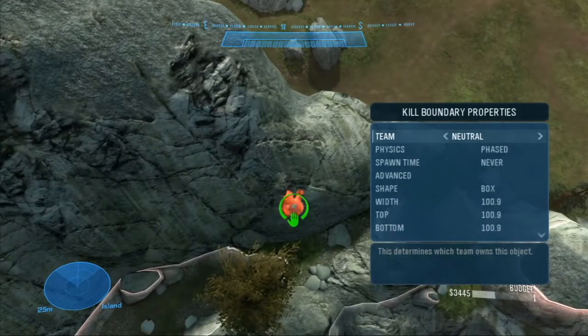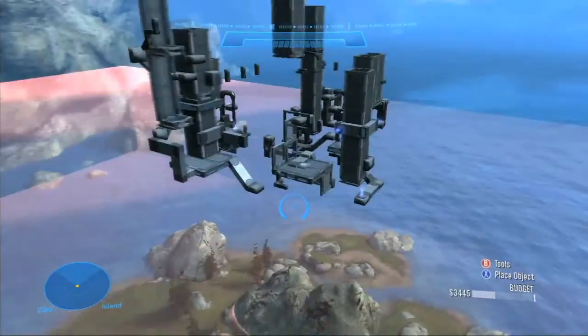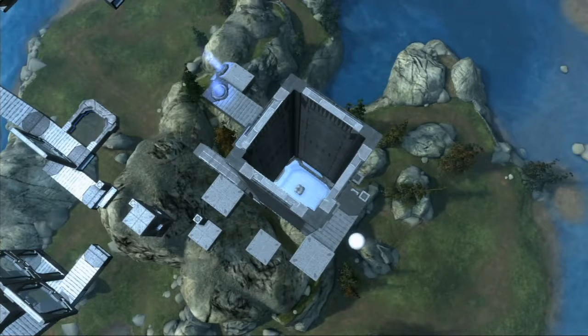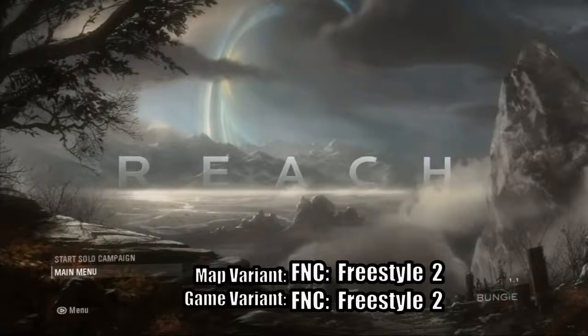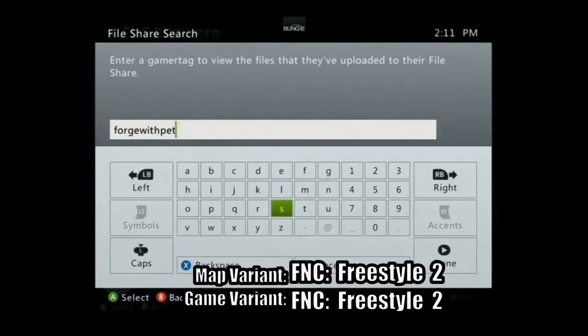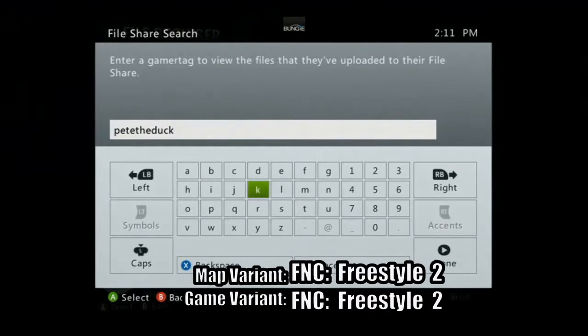The last thing I need to show you is underneath the map, we have our kill zone. This kills any players that fall off the map, but it also resets any golf balls that happen to spawn outside of their structure. And that's it! I hope you guys enjoyed this challenge map. You can download it by doing a new custom search in Halo Reach using the gamertag Forge with Pete. Or for some of my older maps, use the gamertag Pete the Duck. Thanks for watching.